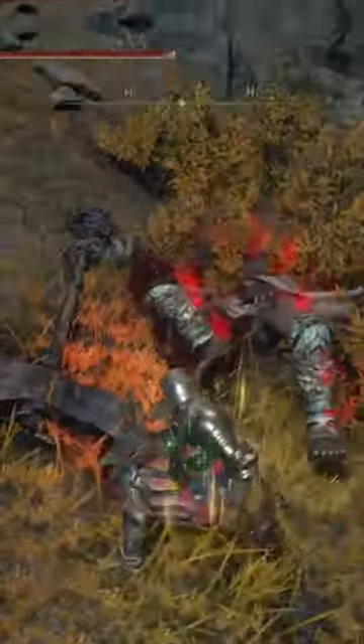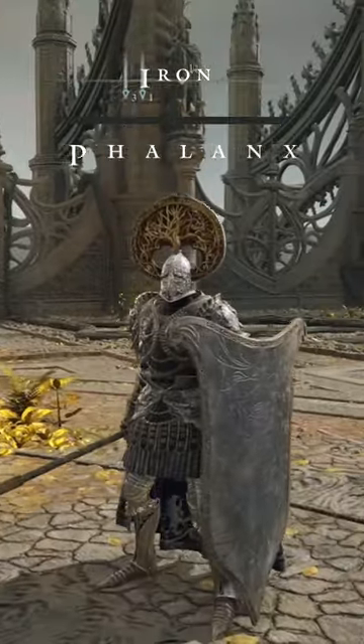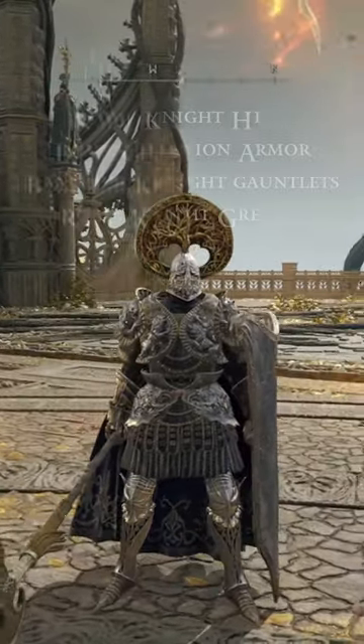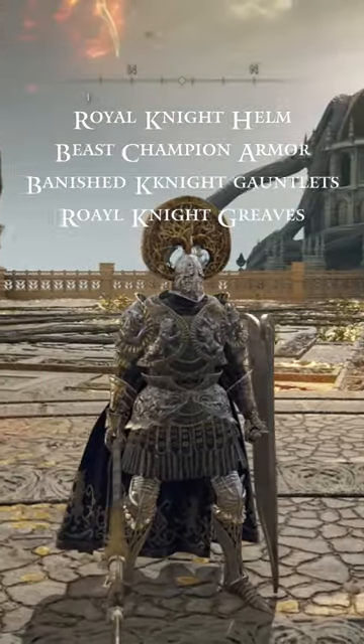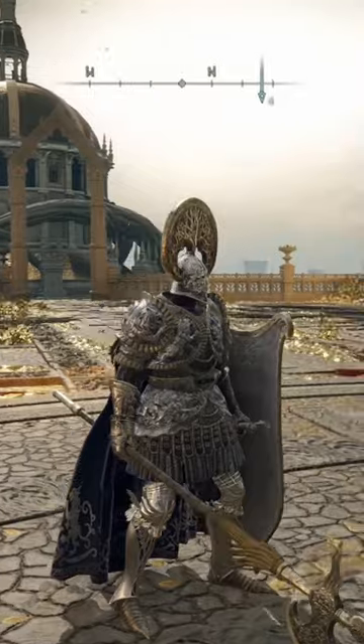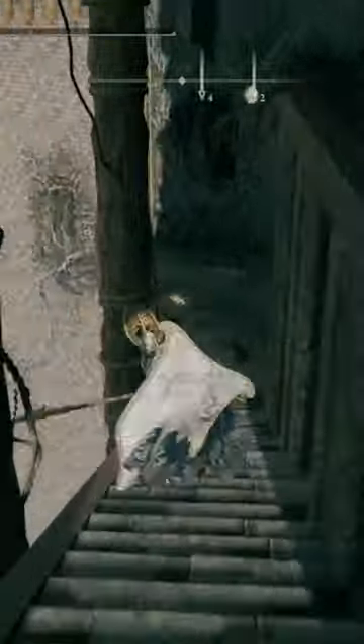And for our shield and spear folks, we have the Iron Phalanx. I like this set a lot — it definitely reminds me of like a Loretta's High Guard or something in the Haligtrees. This is going to be the Royal Knight Helm, the Beast Champion Armor, the Banished Knight Gauntlets, and the Royal Knight Greaves. Let me know which one's your favorite and leave some of yours down in the comments so I can check them out.